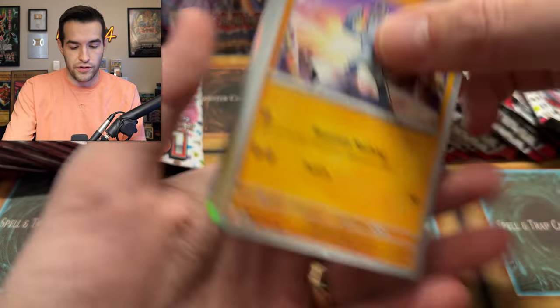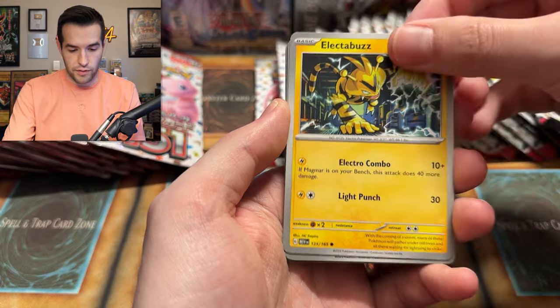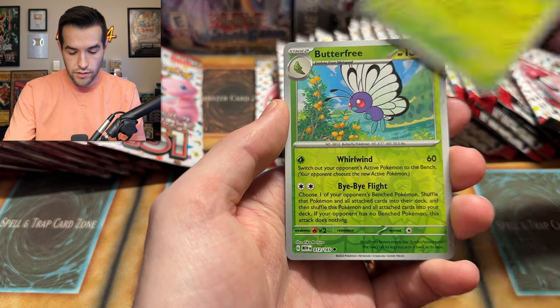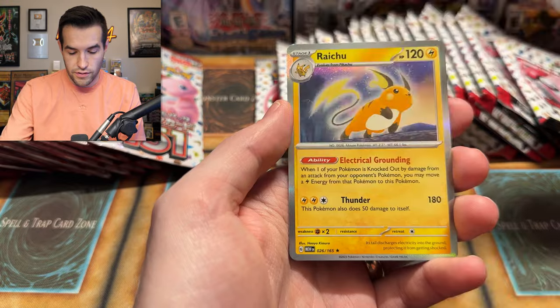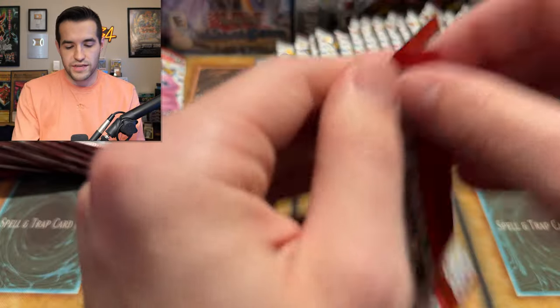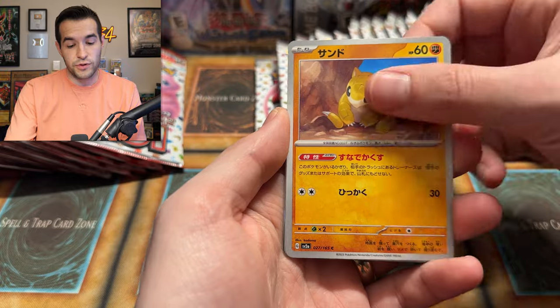This is a different code card. Muck, Daisy Help, Venomoth, Butterfree reverse, Poliwrath, Raichu — we got a holo, maybe. I can't really tell. That didn't seem that good, but sometimes that just means holo — who knows? So far, the Japanese really haven't given us much.